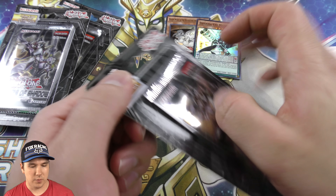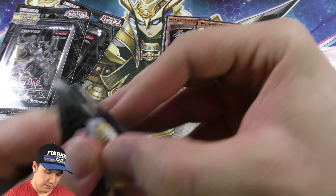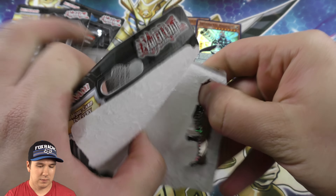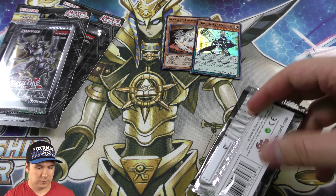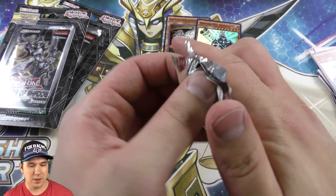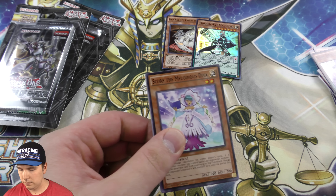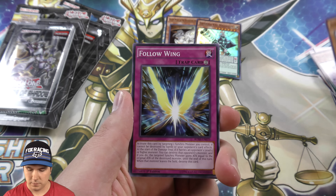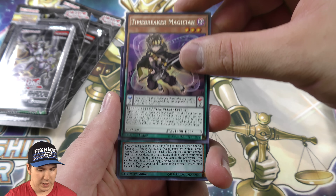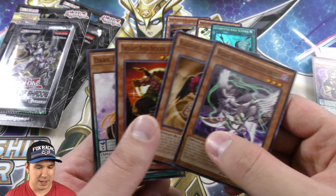Alright, pack number three. Oh, there we are. There's the anti-theft little thingy that they put on for the stores. Those are rare. And a third super in a row. Time to change it up — we need an ultra rare or a secret rare.